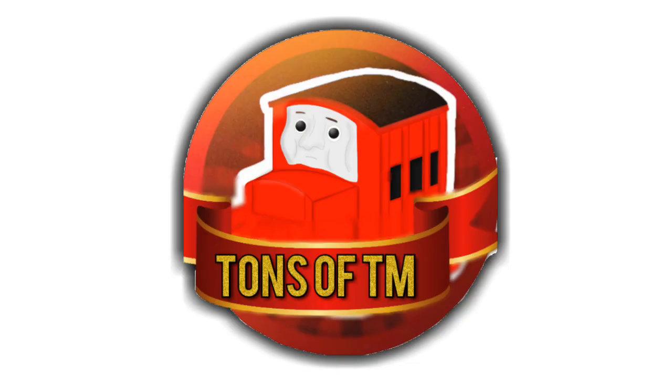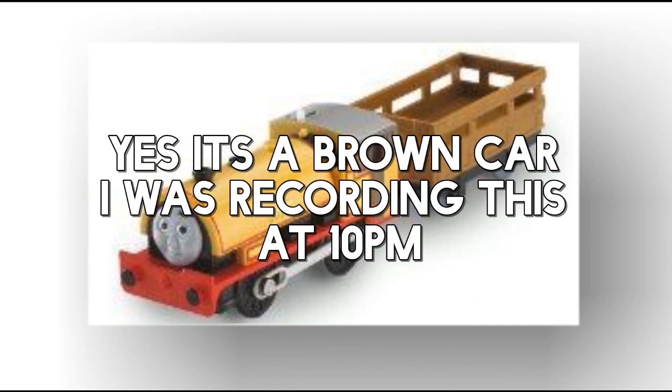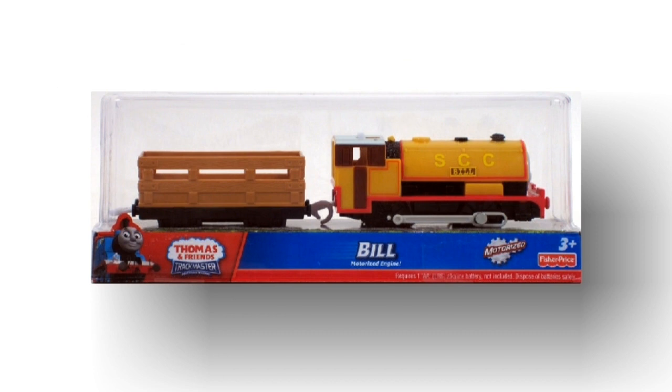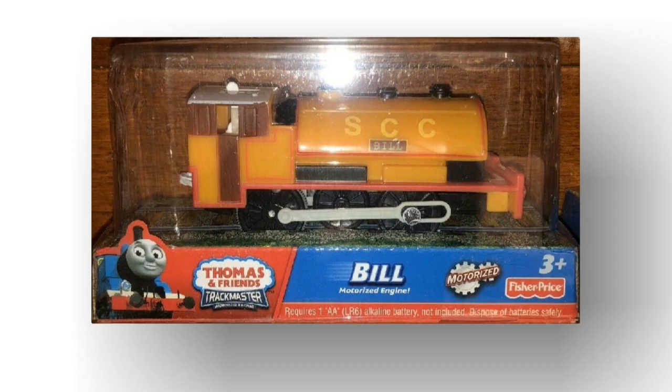Moving on, we've got Trackmaster Fisher-Price. They released Bill on his own, and I've only found images of this boxy style of packaging, which I'd assume is Walmart-style packaging, but I'm not too sure. He was also released again with that orange car we were talking about earlier, though it's a bit darker in colour — or maybe it's just the image saturation. This was released in both a boxed and blister style of packaging, so we did get a Fisher-Price blister Bill. The singular Bill was also released in this packaging, though it came after the one with the car — so it's all very, very confusing.